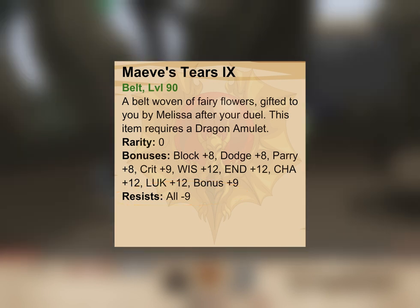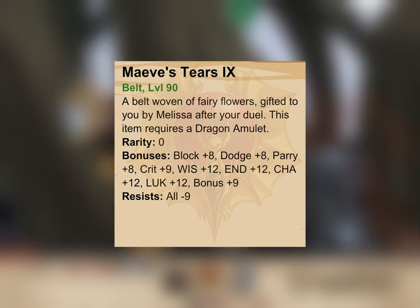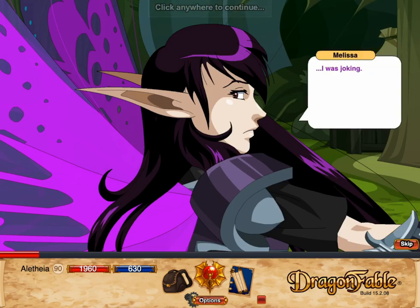However, the key thing to realize is that in Dragon Fable, all resist includes health resist. Having more all resist will decrease the amount that you heal. As a result, equipping a belt that decreases your all resist by 9 will increase the amount you heal by 9%.